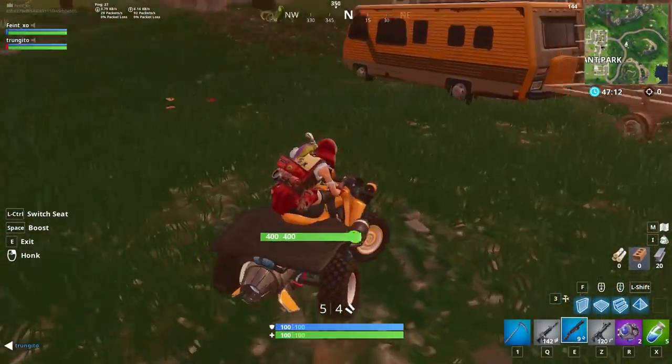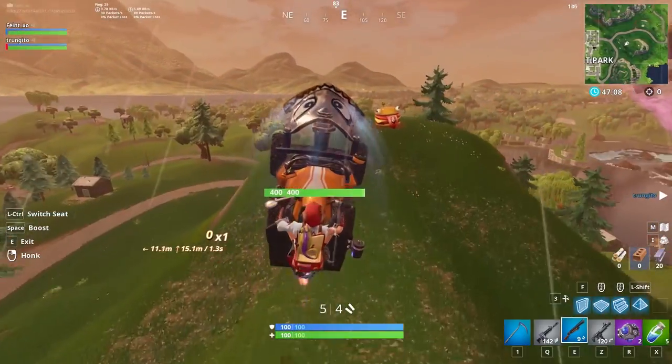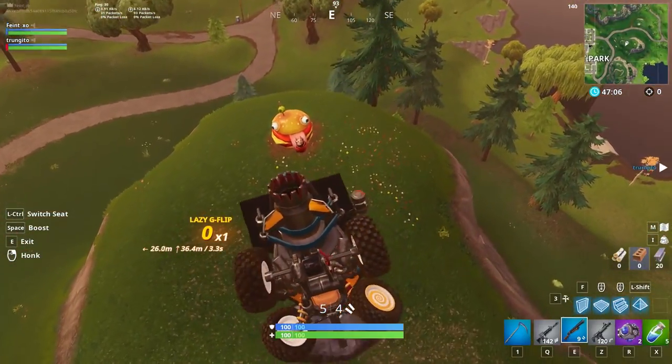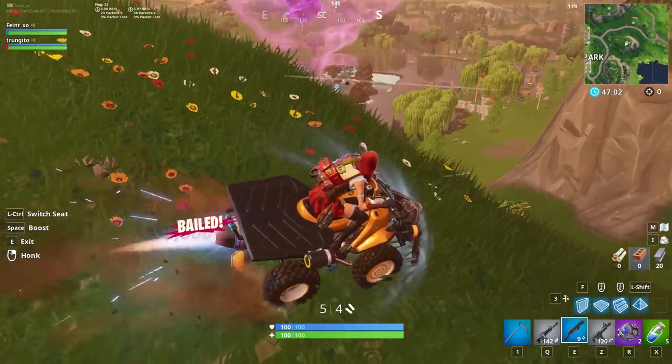It's very hard to take fall damage normally on the Quad Crasher, even when you whiff your landing, and when you do, it's typically not a lot of damage. The one exception is if your Quad Crasher is destroyed mid-air or from the impact of landing, in which case you are likely to take a lot of damage.